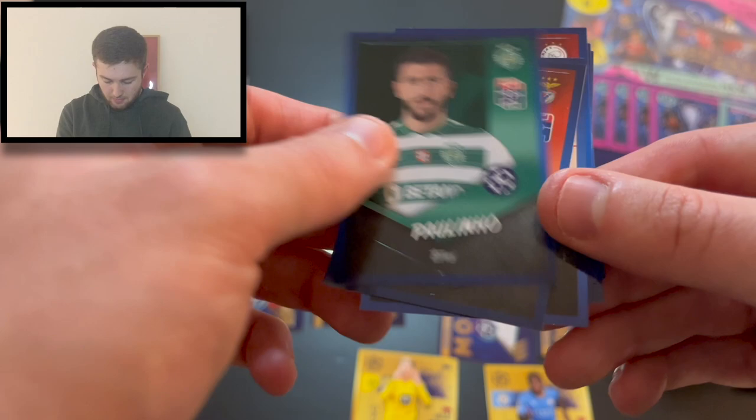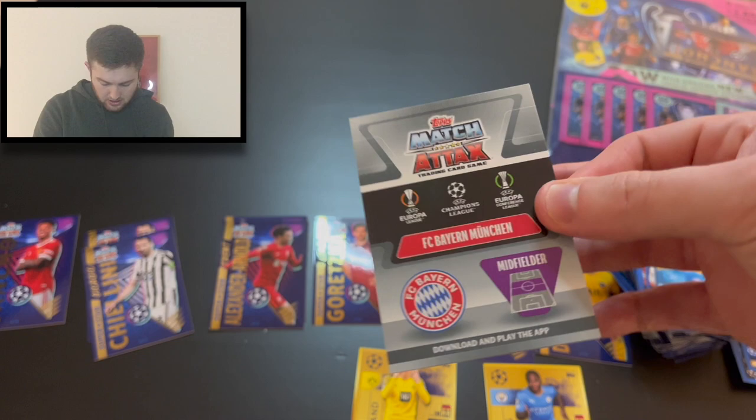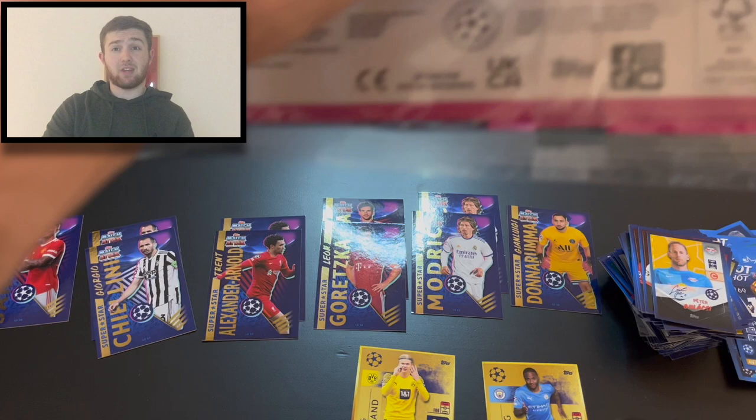Time for the sticker cards from multi-pack five — we get Bayern Munich midfielder and Luka Modrić — so Modrić in there — and Leon Goretzka. So we're just missing two Sanchos and a second Donnarumma. Hopefully the final multi-pack comes good with a Donnarumma.